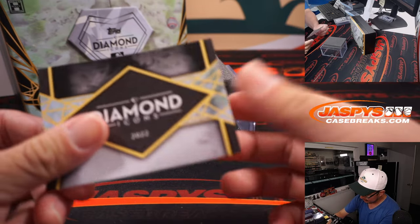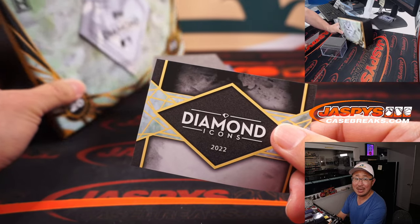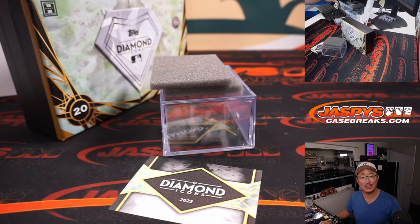And there you have it, ladies and gentlemen. I'm Joe for JaskiesCaseBreaks.com. The last box of Diamond Icons — this is break 19, break 20, last one. So check that out on JaskiesCaseBreaks.com. I'm Joe, I'll see you next time for the next one. Bye-bye.